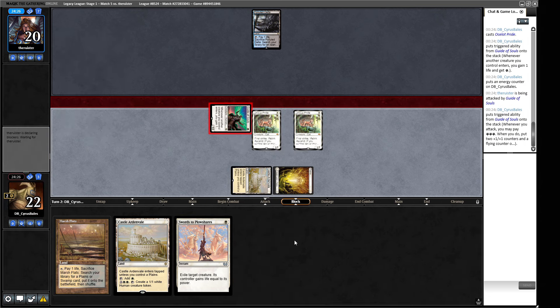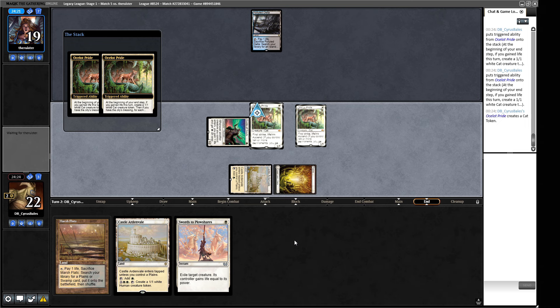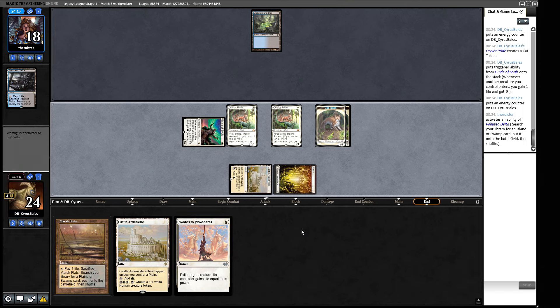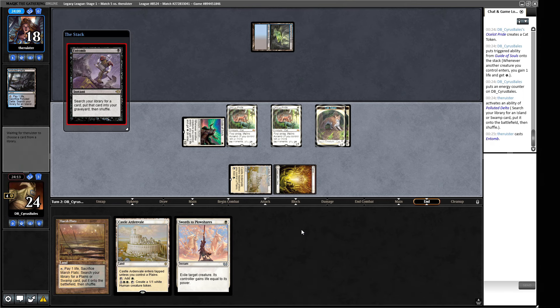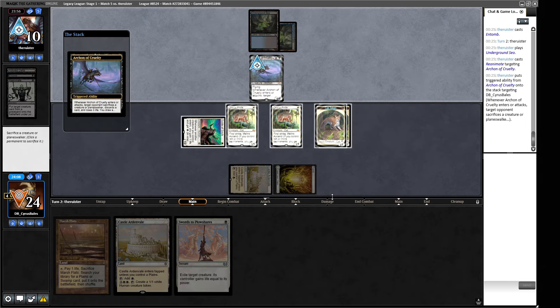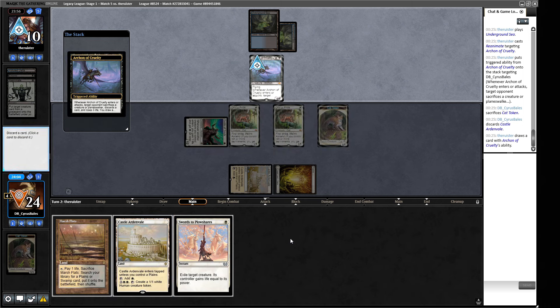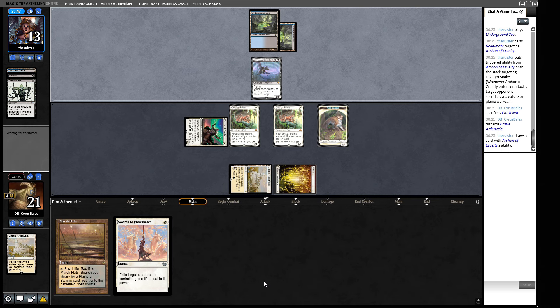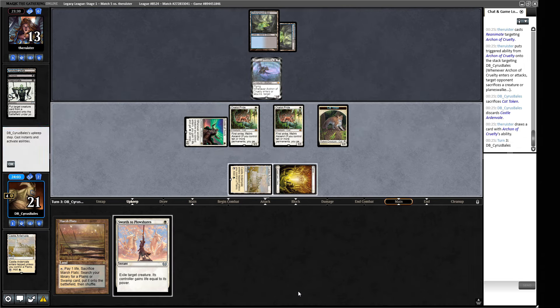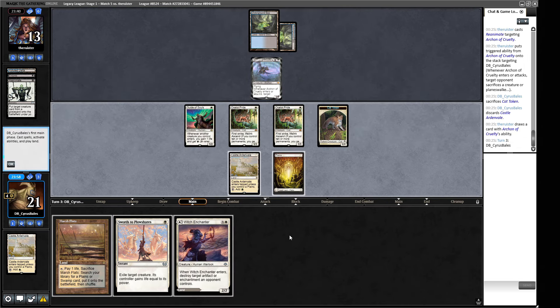Stifles are at an all-time low - even the Stifle decks are running non-Stifles now in the form of Consigned to Memory. Let's play this Castle Ardenvale. I would like an Ocelot Pride please - opponent, how do you feel about that? I would also like to play another Ocelot Pride. If our opponent in Entomb Reanimates, we have a Plow to deal with whatever they get. We're just on board - let's get some tokens. We're gonna have a City's Blessing next turn. An Entomb - we're gonna have an Arcana of Cruelty - probably not great. It has to be an Atraxa I think, but it could be. Alright, going for the Reanimate. We'll lose this and we'll lose Castle Ardenvale. If we can find a creature we might be able to get the City's Blessing and really pop off.